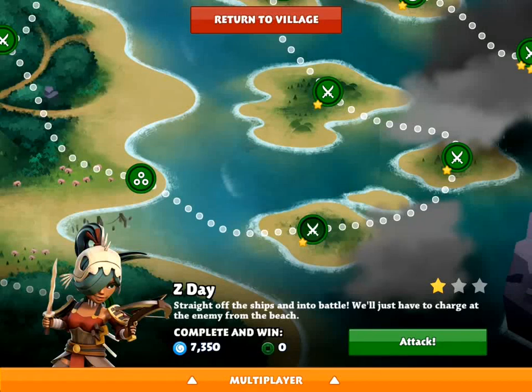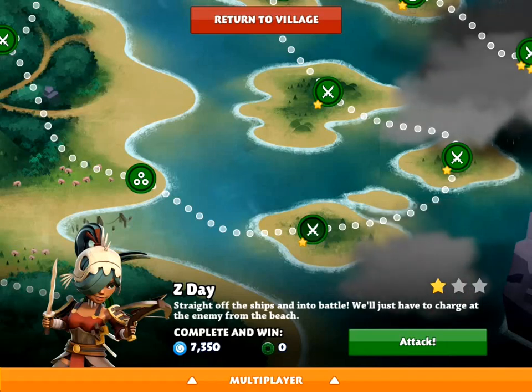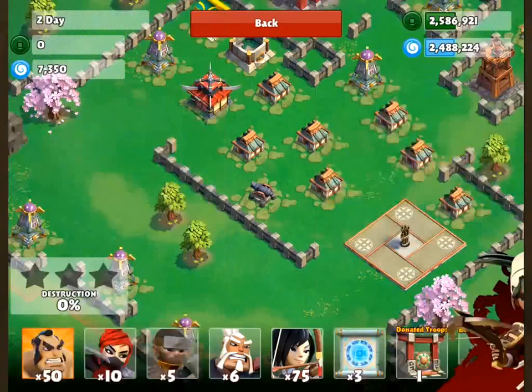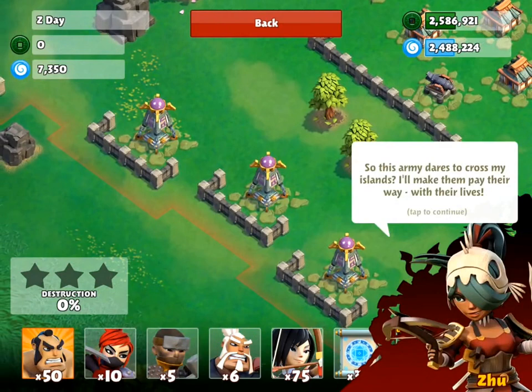Hey guys, welcome to another Samurai Siege video. I'm revisiting mission number 28 called Z-Day. Previously when I did this, I found a cheap way to complete this mission by dropping a troop in the back behind the castle. They've since fixed that in a recent patch, so I'm going to show you how to legitimately finish this mission.